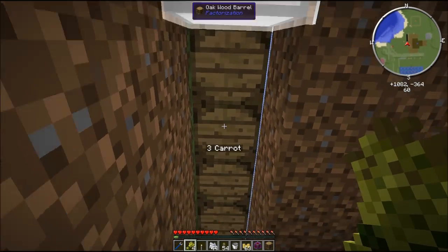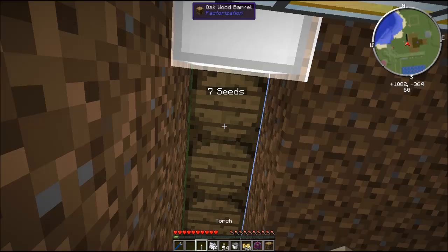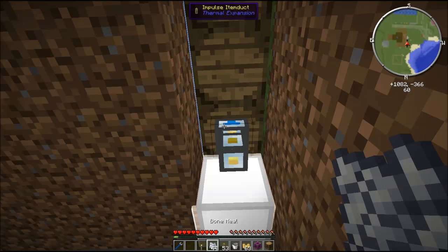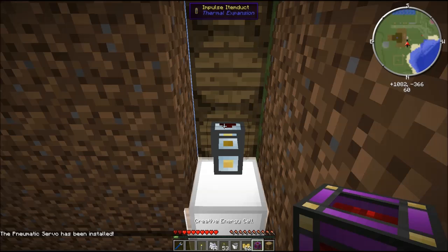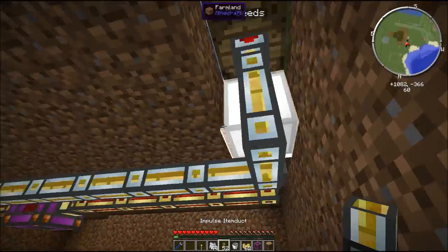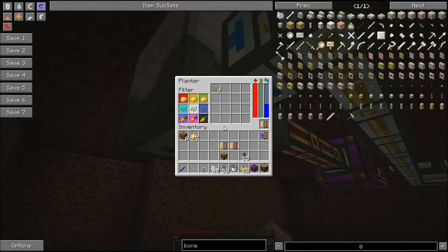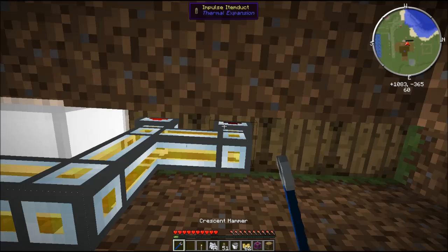We've got potato, carrots, and wheat seeds sorted into separate barrels. Now we take an item impulse duct and pull from the seeds barrel, connecting it up to the item duct leading back into the Planter. Once it's in the Planter, of course the Planter is going to plant the seeds again. Let's do the same with the carrots and potatoes to complete the replanting loop.